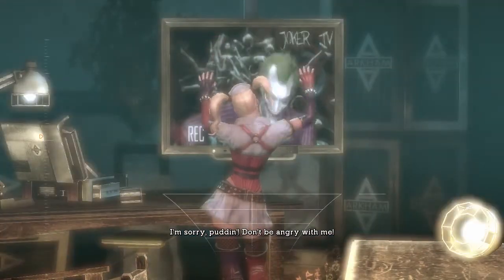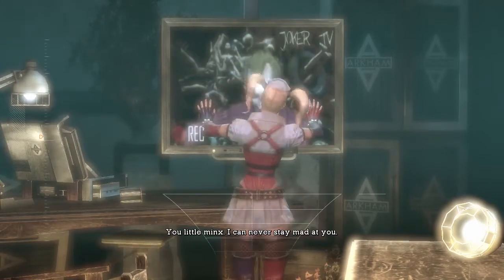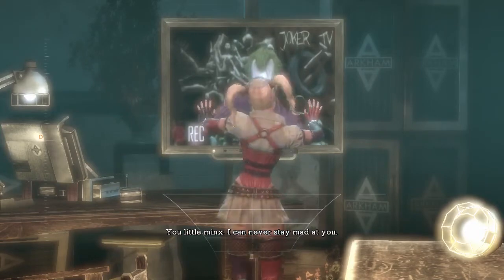Either Logan or Jordan pointed out the fact that the opening is blocked by a force field, so we're pretty much going to have to find another means of entering the hospital section of the asylum.